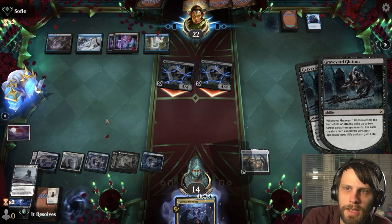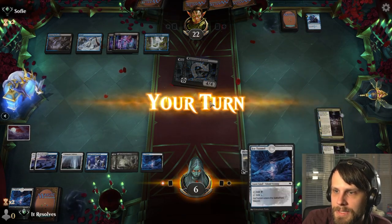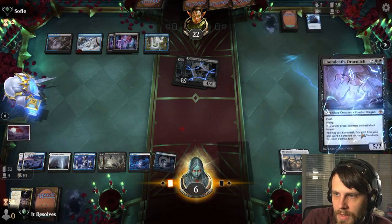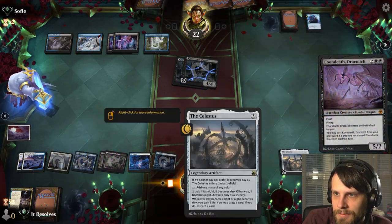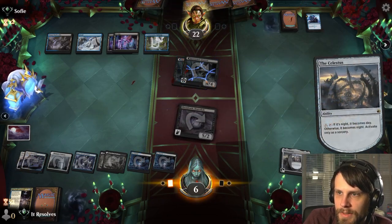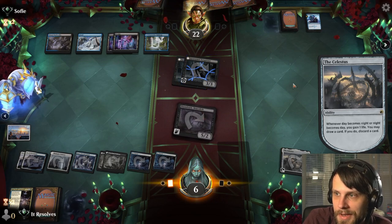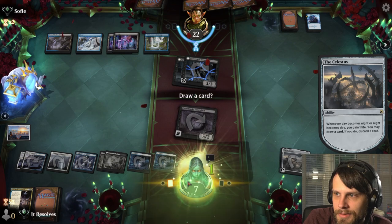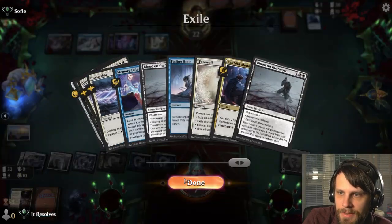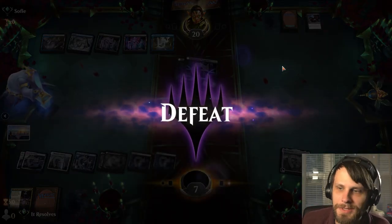This deck is much more suited to deal with the expected matchups — like the Naya Runes deck — because we've got so many sweepers and options to kill things, so we generally do okay against those decks. There's not much else we can do here. It does flip these, which is fine, but we're dead this turn. The opponent's going to Infernal Grasp, so I'm going to go ahead and concede. We did have another turn, but I highly doubt it's really going to matter. Let's jump into game two.